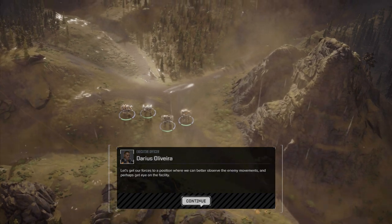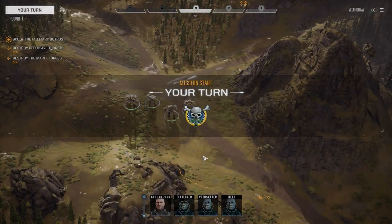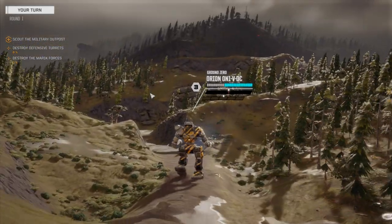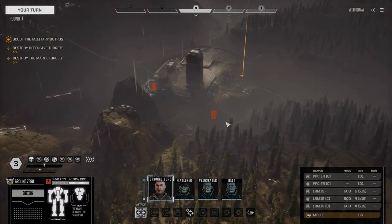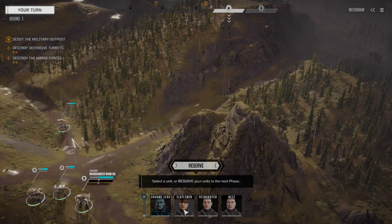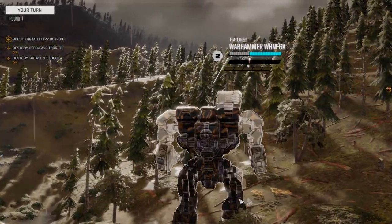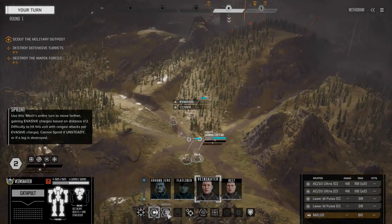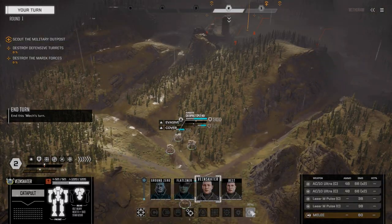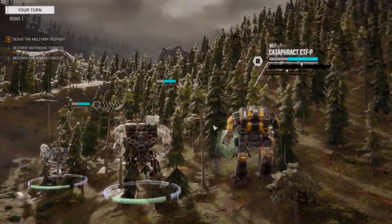Alright, here we are. We're here to capture the Marek military outpost. This looks like a map we've played on before, so we know how to do this one. It's a sea of green — it's been a long time since we've been on green worlds; we've been mostly fighting on desert and Martian worlds. We've got mechs and turrets, so we need to wade through these guys as quickly as possible. It's an 85 and 100 tonner. The name of this game is to be as ammunition efficient as possible — at least three of our mechs are primarily energy-based.